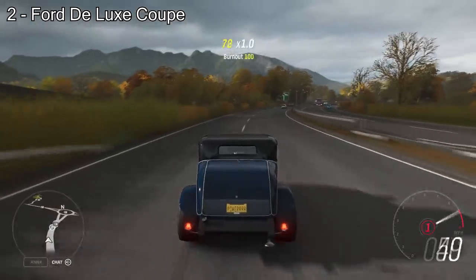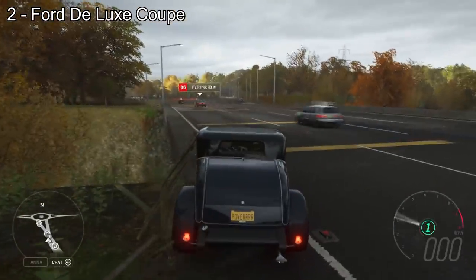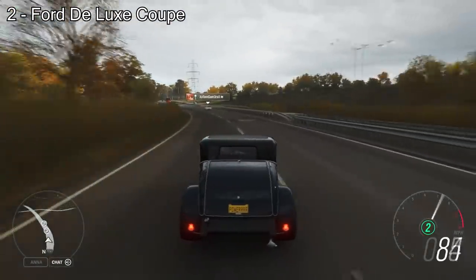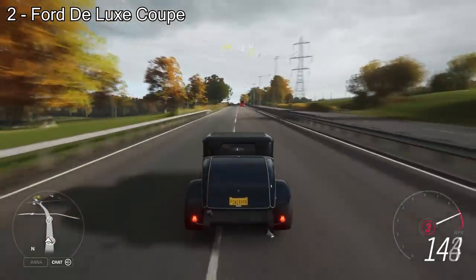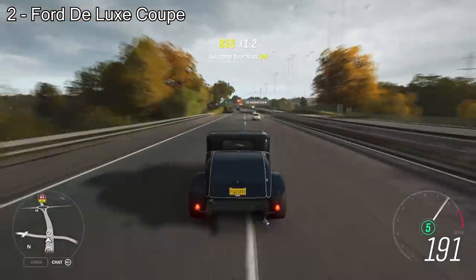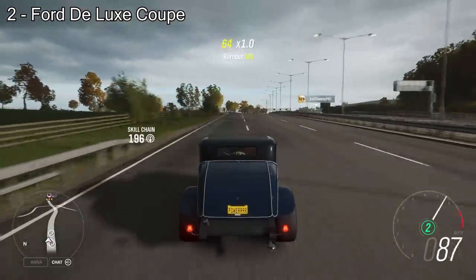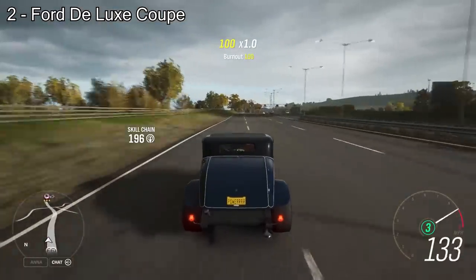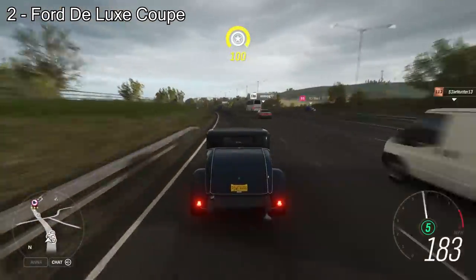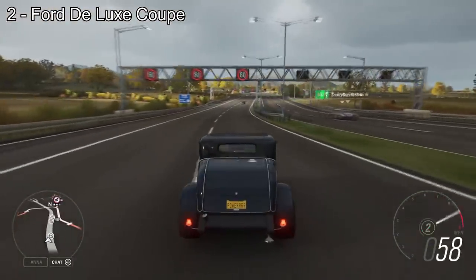Next up is probably one of the strongest ones on the list — it is the Ford Deluxe 5 Windows Coupe. You wouldn't look at it and think that this thing is fast, but trust me, if you have this in your garage, jump in it, fully upgrade it, and it will beat some of the highest high-end hypercars in the game. I don't know why it's so fast, it just is. There are quite a lot of fast cars in Forza Horizon 4, but not many of them can still accelerate quickly past 120 miles an hour, but this definitely can. So the Ford Deluxe takes the spot as one of the most surprisingly fast cars in the game.